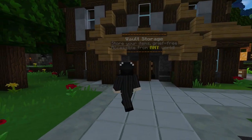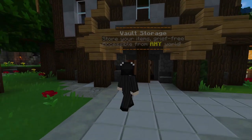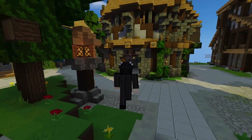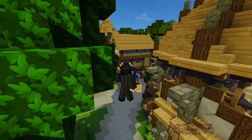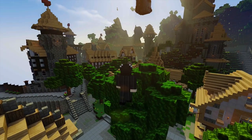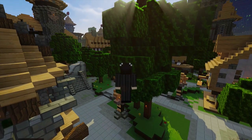The next prize you get is vaults in the vault storage bank, and you also get free wireless banking so you can access it wherever you want. In case you don't know what vault banking is, it's another awesome custom plugin exclusive to the server. If you want to know more about that you can find it at the annotation on screen.